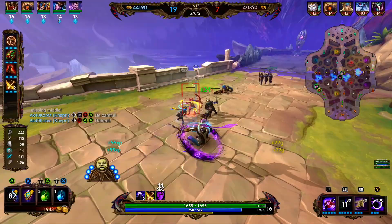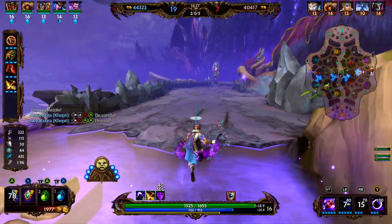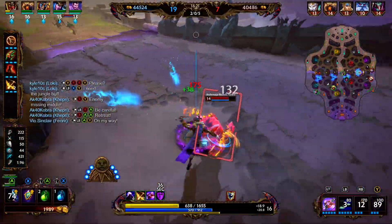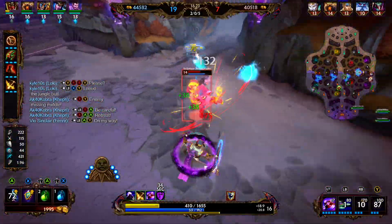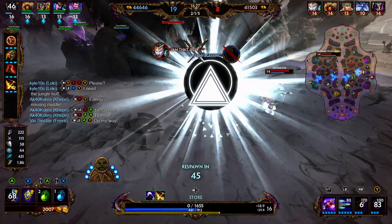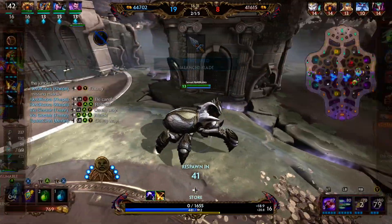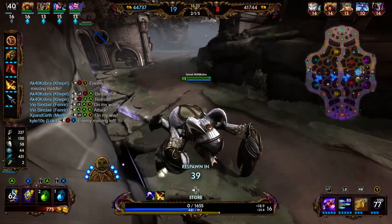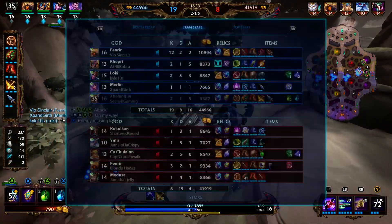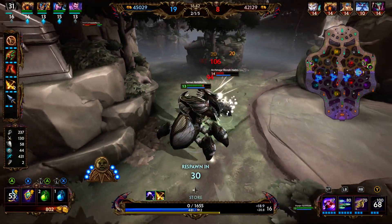We hit Medusa with our two but she dashes away. Fenrir is here so we fall back, use our ultimate, and he dashes onto us — we try to fight but this fight is not going how we expected. Taking a look, he was building Void Shield as his item after boots, getting defense from a hybrid item. That is why that fight went so poorly.